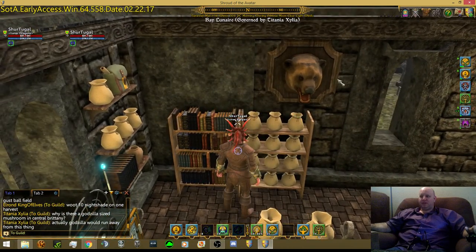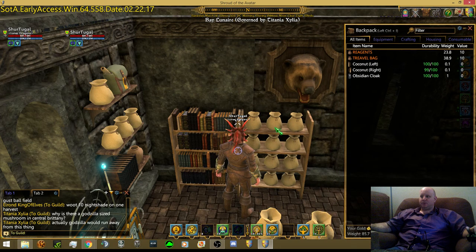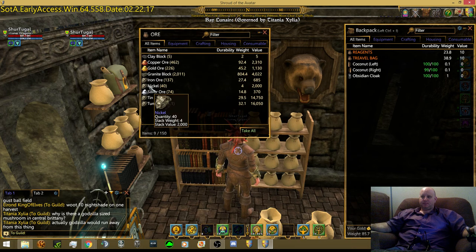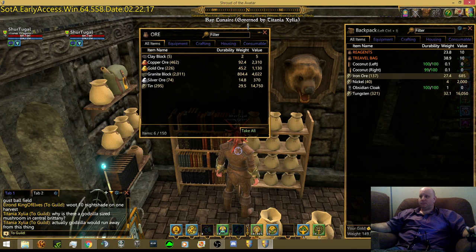I already have all the recipes. At the end of the video I'm going to take you over to where that vendor is at, where you can buy all the blacksmithing recipes. So first, let's get the materials we need. We're going to do the meteoric sword, so we're going to need to make meteoric ingots. We're going to need nickel, tungsten, and iron for that - those three metals.